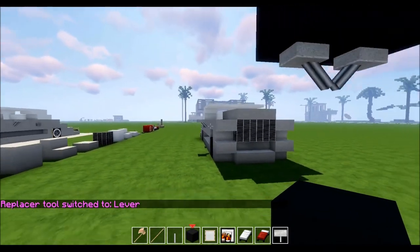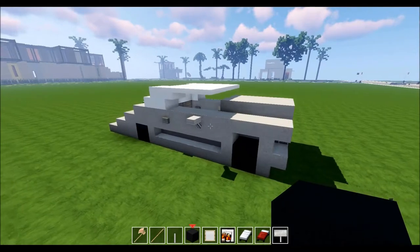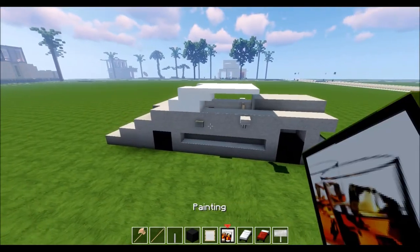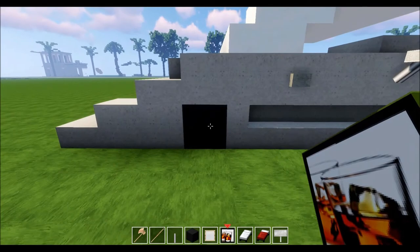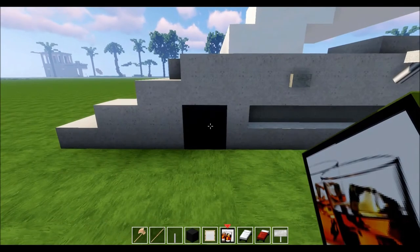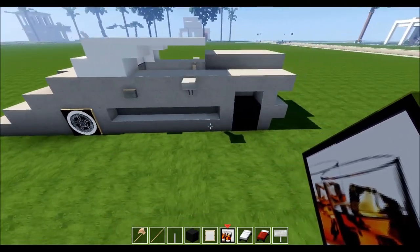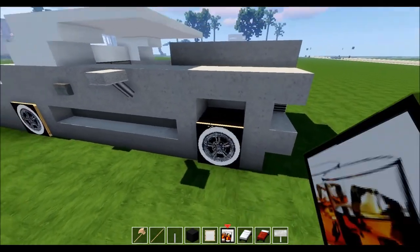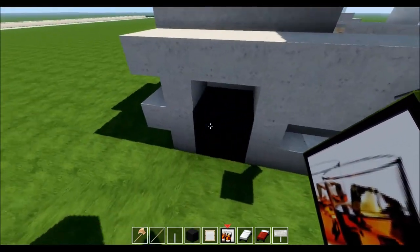Now we're going to put the wheels on. Grab a painting — I've got three wheel options here but the one I chose for this vehicle is the best for it. Place it just like that, then go around and do the same thing on the other side.